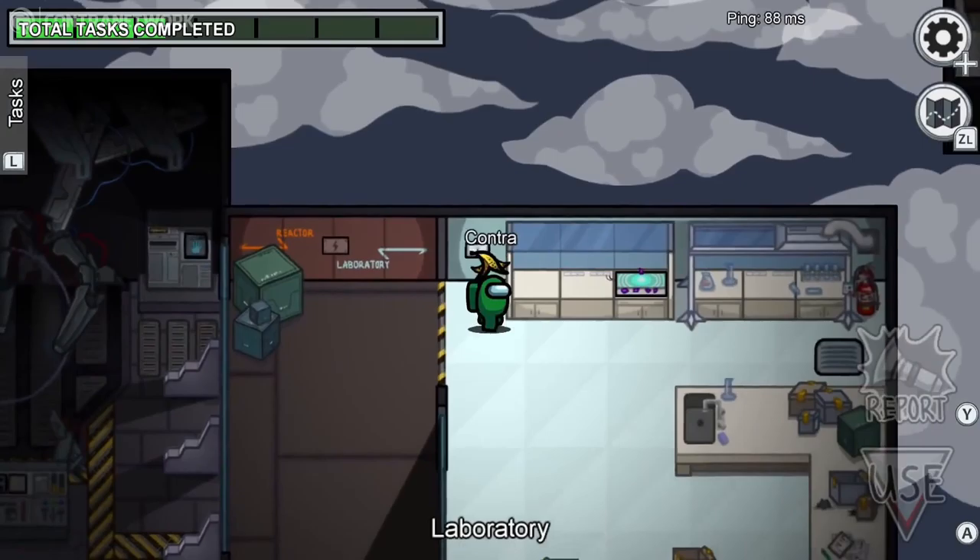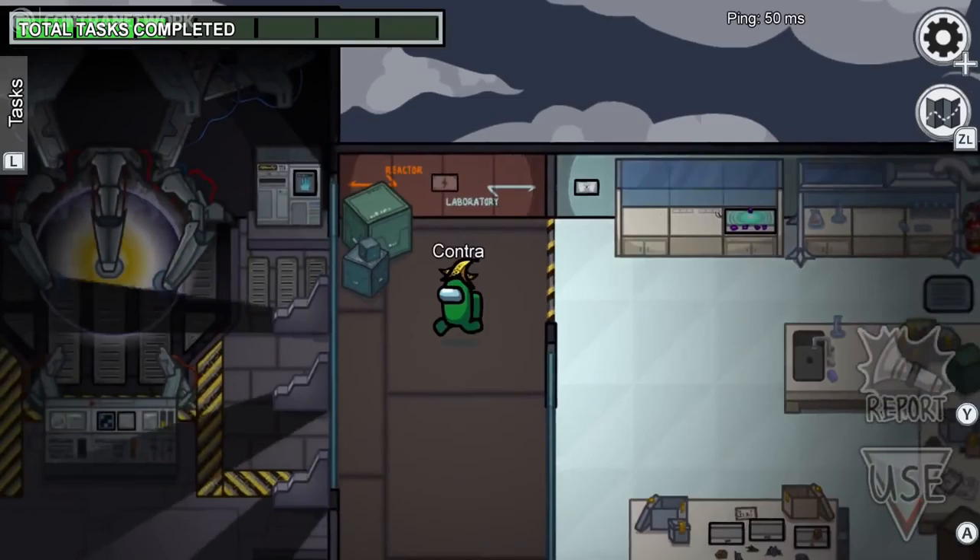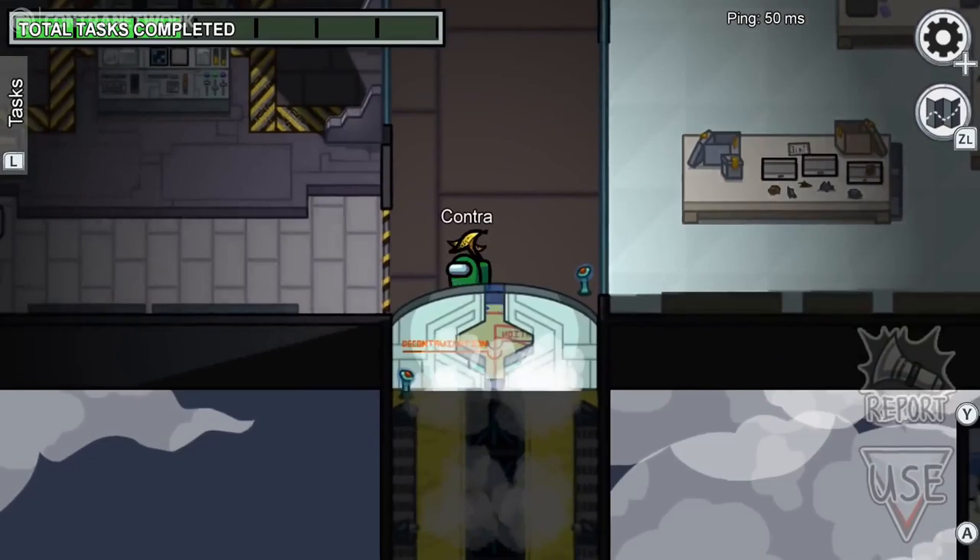Let me know in the comments below which edition you guys are going to get — the Ejected Edition, the Imposter, or the Crewmate? Of course I've already pre-ordered the Crewmate Edition because I've got no other option. I'd love to hear your comments below. If you want to see a giveaway or an unboxing on this, link is below. Make sure you give this a massive subscribe and a thumbs up. I am TheLootGamer — thank you guys so much for watching, and I'll see you later. Deuces.